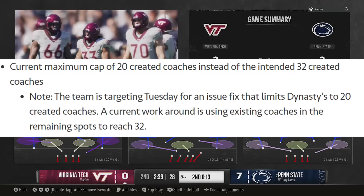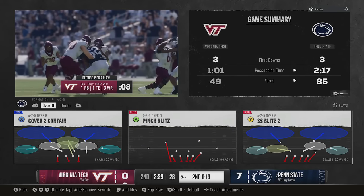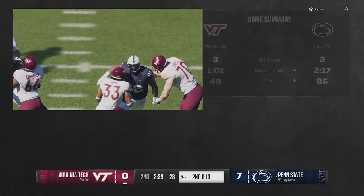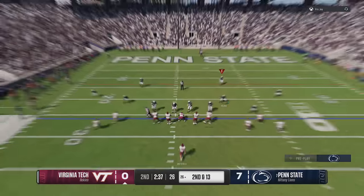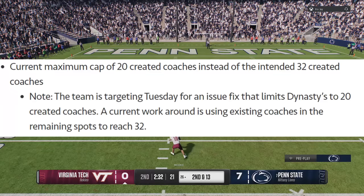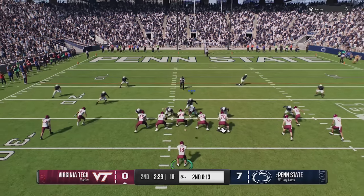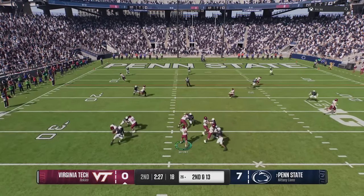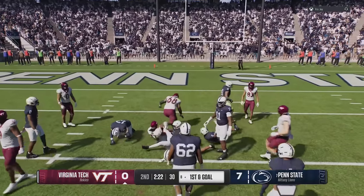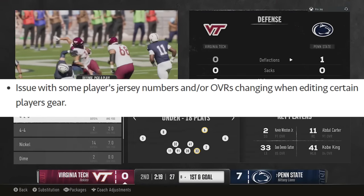Here's one they said they were targeting for Tuesday: the current maximum cap of 20 created coaches instead of the intended 32, which is important for online dynasty. A lot of people are trying to get their online dynasty up and running and want the same 32 as in Madden. The team is targeting Tuesday to fix that limit from 20 to 32, so people can join their online dynasty - that's the one they said they were trying to fix today.